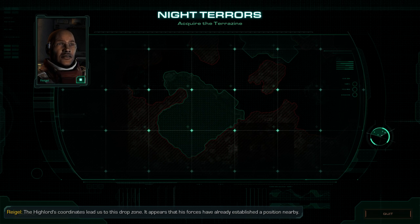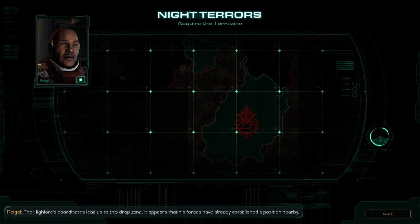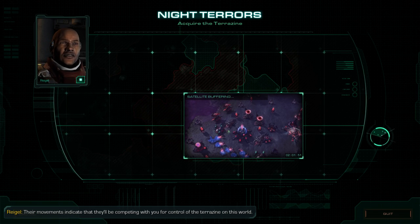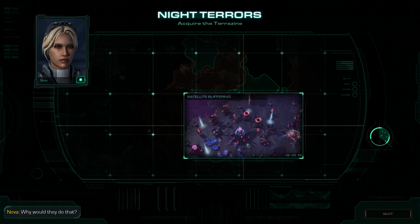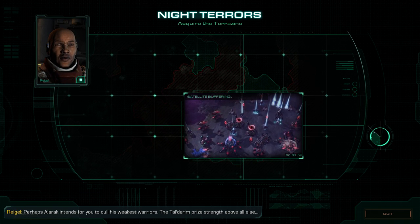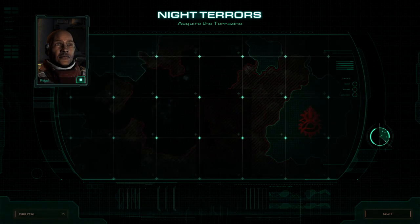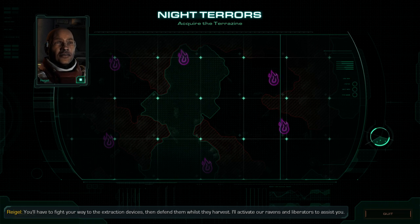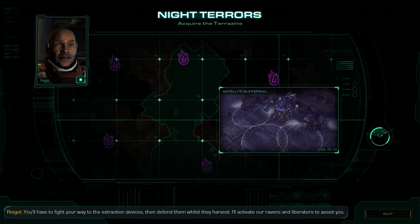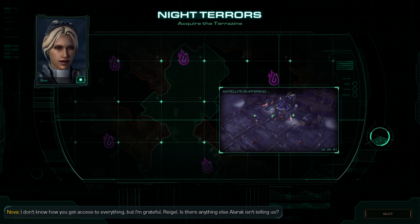The Highlord's coordinates lead us to this drop zone. It appears that his forces have already established a position nearby. Their movements indicate they'll be competing with you for control of the Terrazine on this world. Perhaps Alarak intends for you to cull his weakest warriors. The Tau-Durim prizes strength above all else. You'll have to fight your way to the extraction devices, then defend them whilst they harvest. I'll activate our ravens and liberators to assist you. I don't know how you get access to everything, but I'm grateful, Reigal.